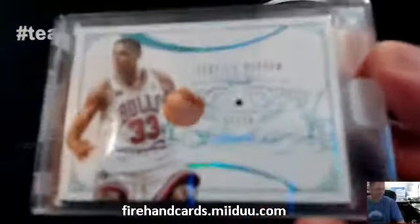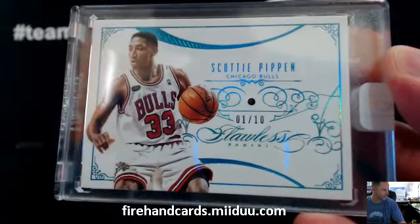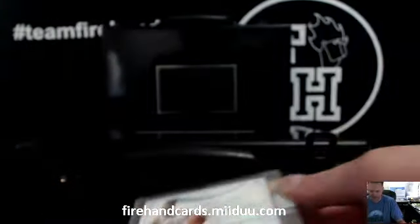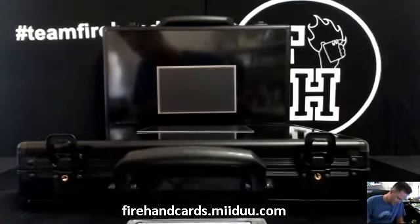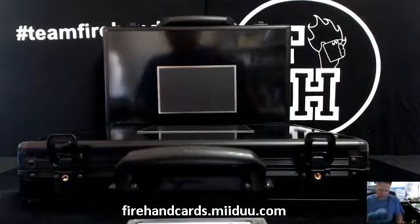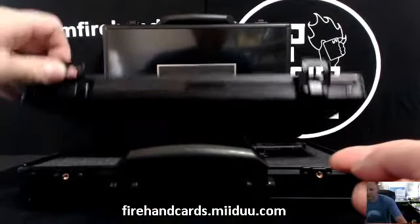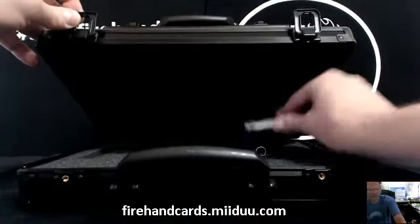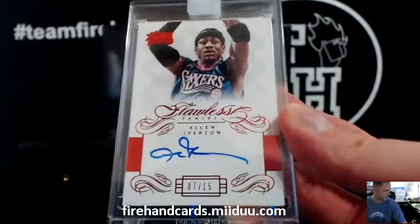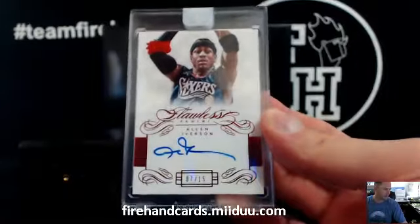Scotty Pippen sapphire, one out of ten — very first one ever made — going to Paul Boston's dad. Sapphire Pippen. And the encased auto — he was all over my TV a couple minutes ago talking about practice — there he is, Allen Iverson, seven out of fifteen. Going to IMBP. That's right.